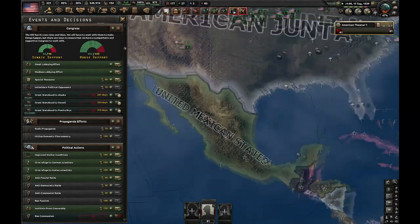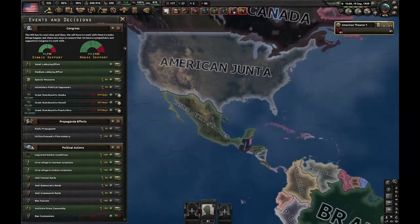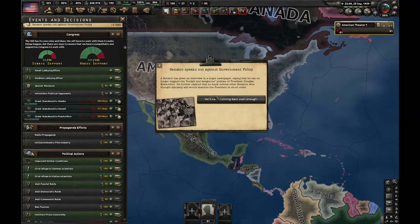Let's give it to Alaska as well, and also Hawaii. Now we need to wait eight months because that's how long it takes to grant statehood. Of course, you can start these decisions earlier to wait less.